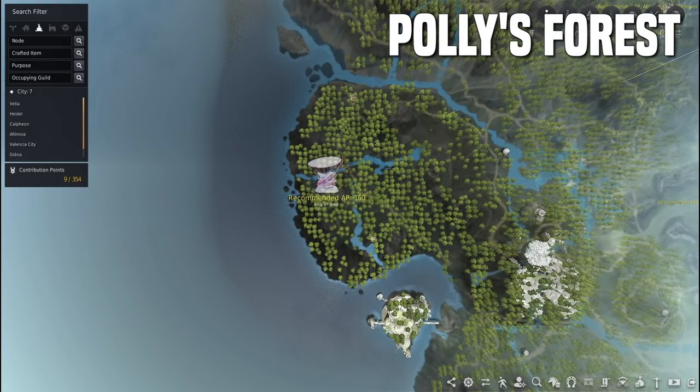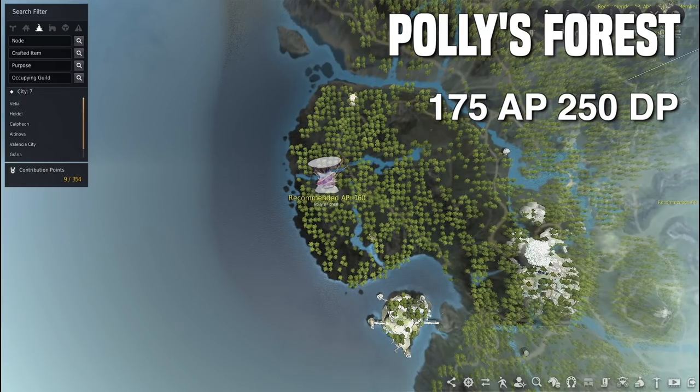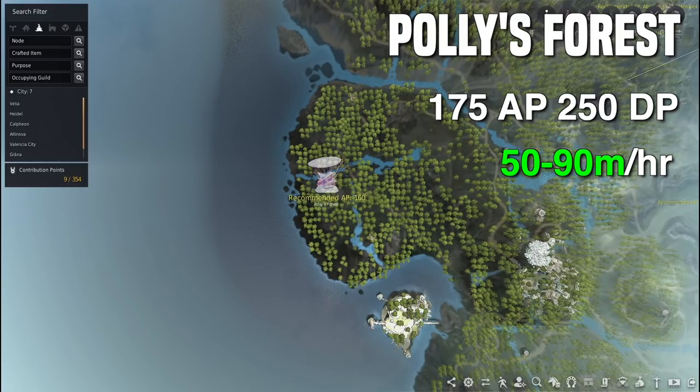Next up is Polly's Forest. The recommended AP is 160 on screen, but I would personally wait until 175 AP and 250 DP so you're really comfortable. The money per hour greatly varies based on your class, efficiency, and the type of pets you have. Personally, with a blue loot scroll, you can get anywhere from 50 to 90 mil an hour at the upper limit.